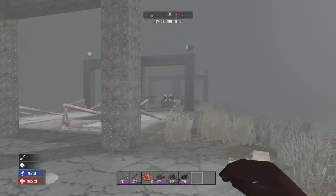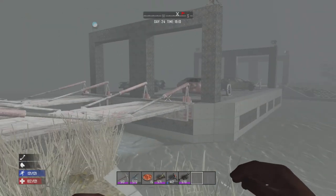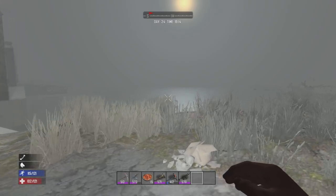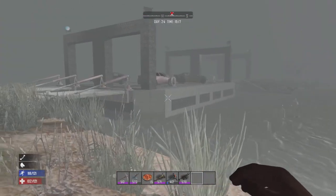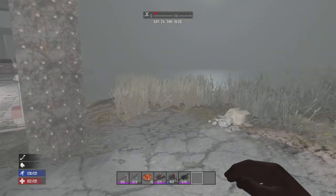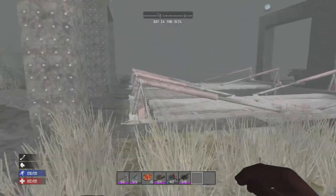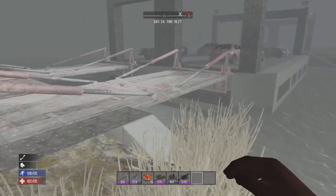I decided to make a little dam out of this. I thought it would be kind of fun. So what I literally did was I saved all the road — and keep in mind I'm on a creative world here — I took a rocket launcher and some TNT, blew up all the connecting land, and decided to make it into kind of like a canal slash water crossing or dam.